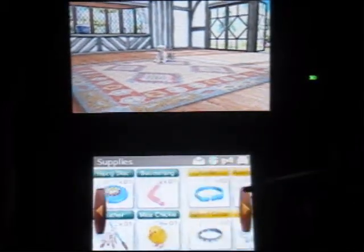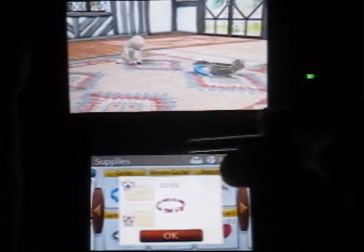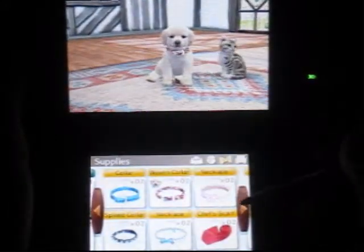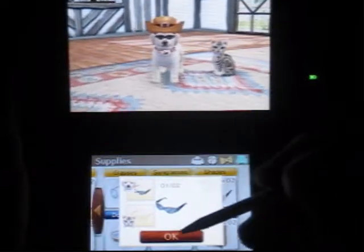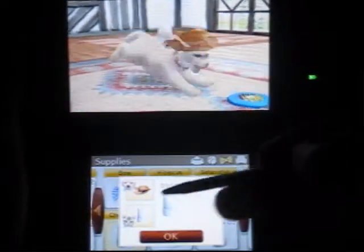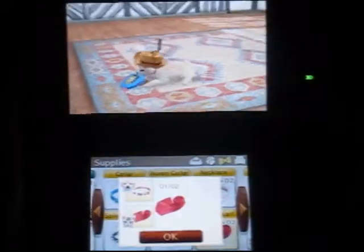I'm going to quit playing with these toys and just dress them up, which is also something cool. I have looks that I like for each of these guys. For example, I give the dog a woven collar, a safari hat, and some sunglasses — I like that look. Then for the cat, I always give him a chef's hat and a chef's scarf to make him a chef kitty.